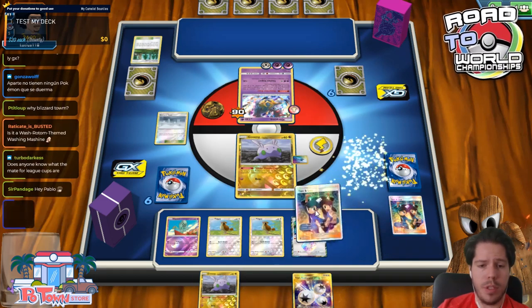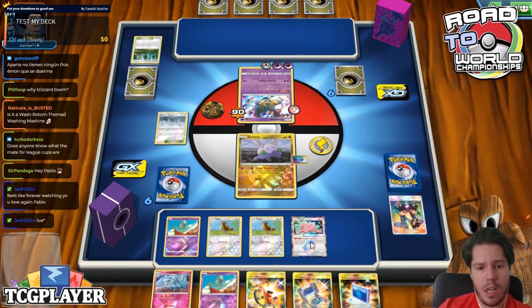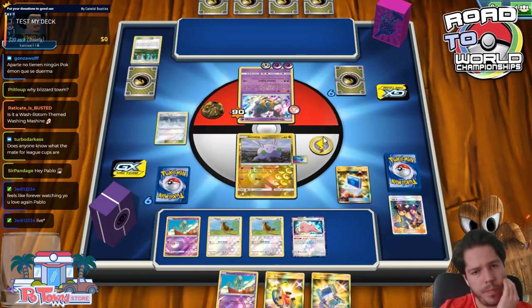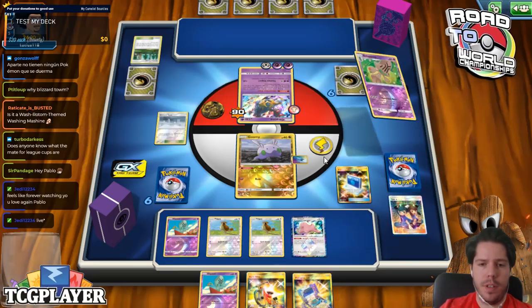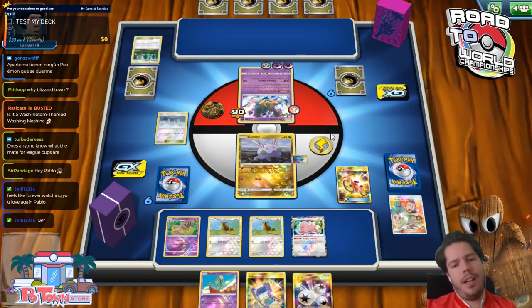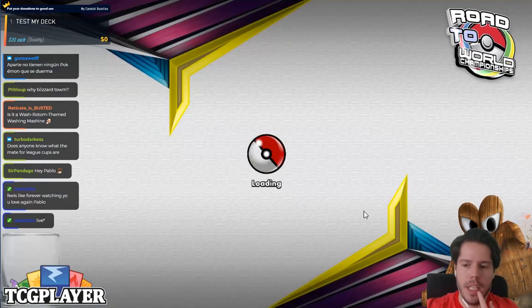Now we just need to find a Triple and a B.E.M. We do find the B.E.M. — I'll put the Ninetales back, then Acrobike. Perfect, wow — that is amazingly lucky. There's a victory! So 1-0 for B.E.M. And my opponent's Pokémon couldn't even attack because of Blizzard Town.